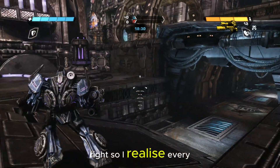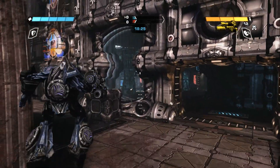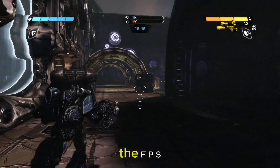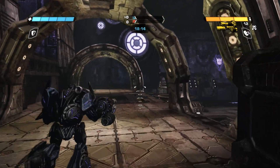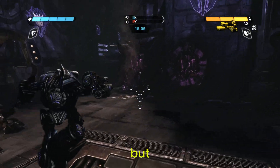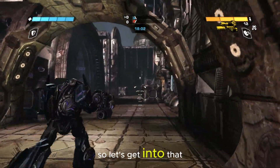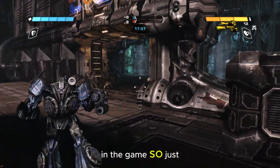I realized every time I played, the FPS is bad. But in Fall of Cybertron, the FPS is very good. So I was looking for a way to fix the FPS. I tried patching the EXE with a 4GB patch — that's a patch to give any game 4GB of memory — but still the same bad FPS in the game. So let's get into the tutorial now and I will show you how to fix that bad FPS.